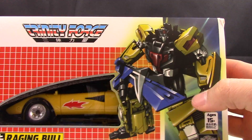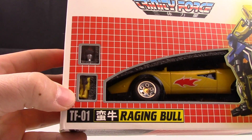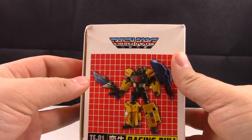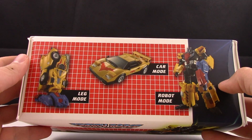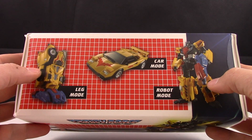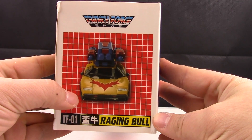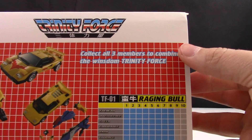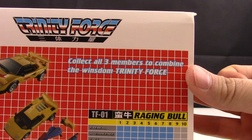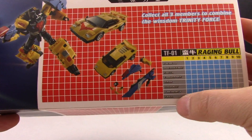We have some nice artwork here of Raging Bull, a window to see the figure, the face, and the Brain Master himself. There's a picture of Raging Bull on the side showing car mode, robot mode, and leg mode. On the side we see Raging Bull with a piece of equipment on top of him. On the back we see some tech specs, as well as 'collect all three members to combine the Wisdom Trinity Force,' as well as what's included in the packaging.